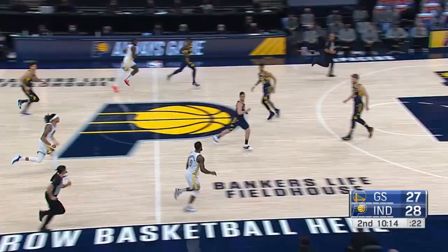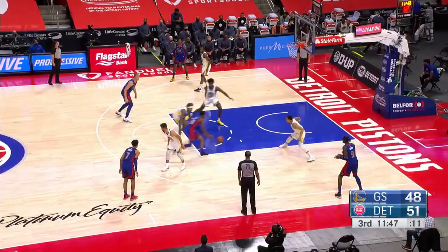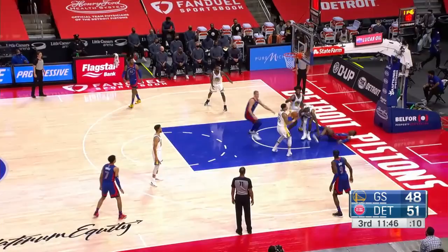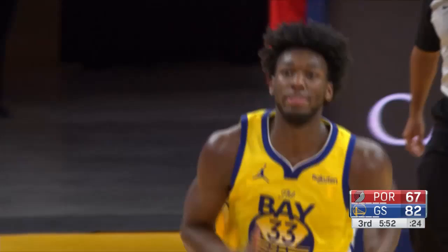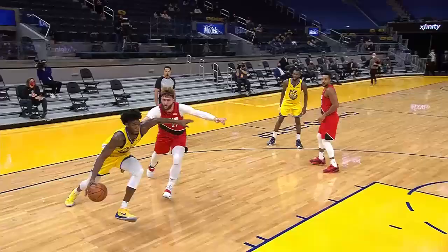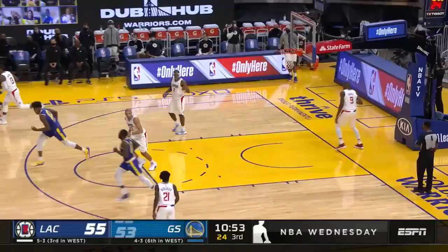They're running a stagger screen play where Steph is the first screen — he's a 50% three-point shooter — to make the defender put it on the deck. Wiggins with the lob, Wiseman called for it, he saw him the whole way. He definitely had the injury and had to go to the locker room. There's Wiseman with a block — oh man, that wingspan. If you gamble, he will make you pay.